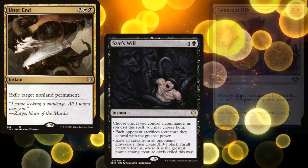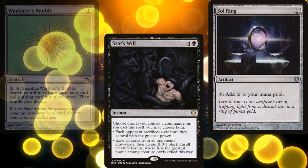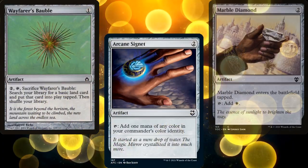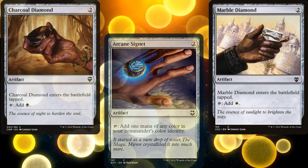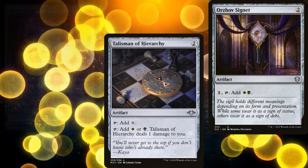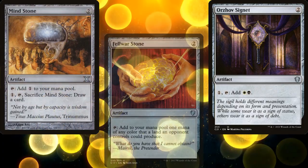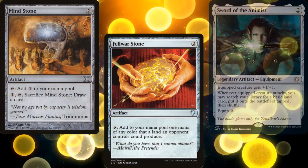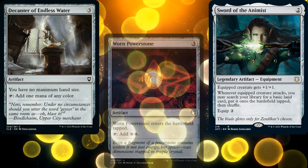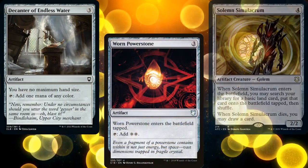Our ramp consists of Sol Ring, Wayfarer's Bauble, Arcane Signet, Marble Diamond, Charcoal Diamond, Talisman of Hierarchy, Orzhov Signet, Mind Stone, Fellwar Stone, Sword of the Animist, Decanter of Endless Water, Worn Powerstone, and Solemn Simulacrum.